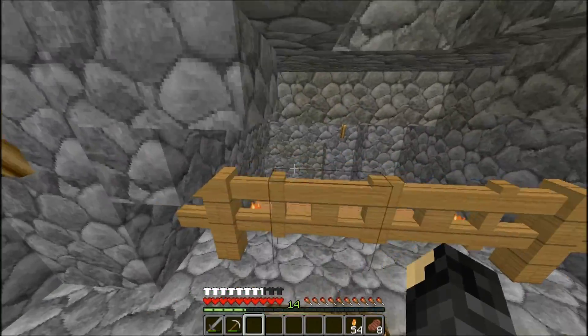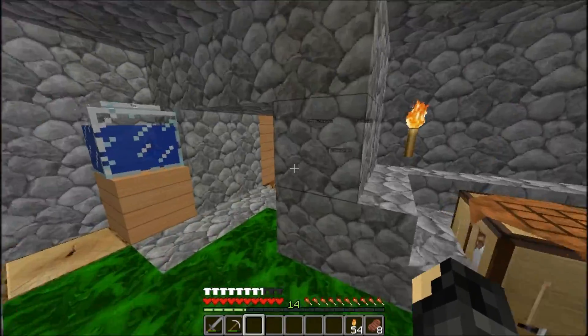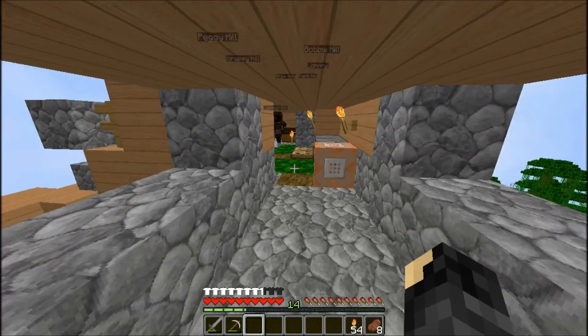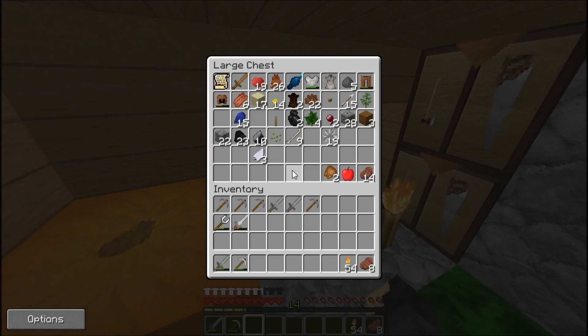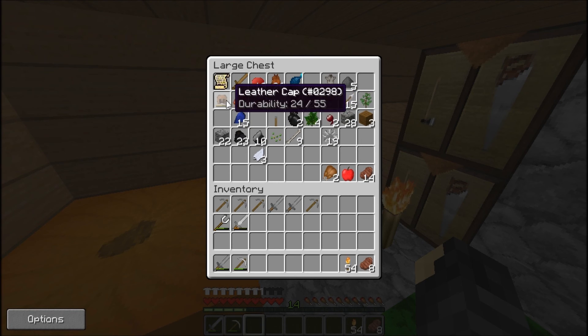The group focuses on getting Sean some armor. Dylan says Sean needs to meet up so he can right-click his fishbowl. He warns them not to right-click it — there's an iron chestplate in there he's going to give to Sean. He also asks Sean to make sure not enough items is on recipe mode.